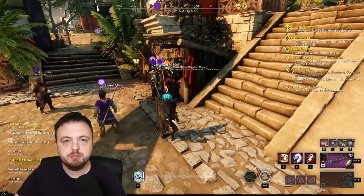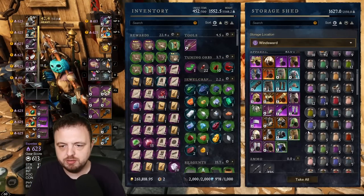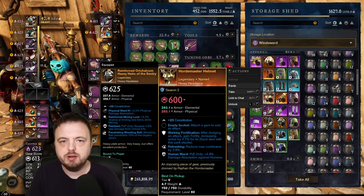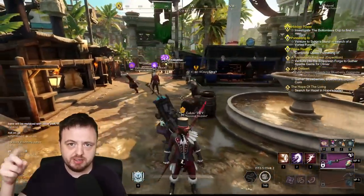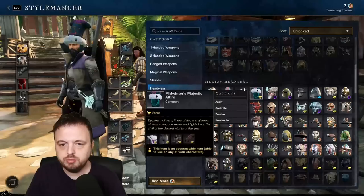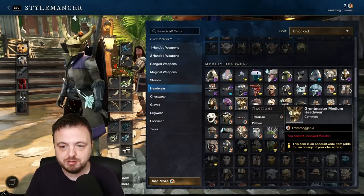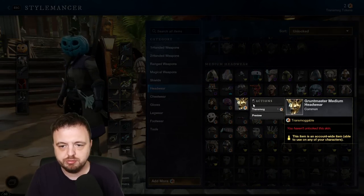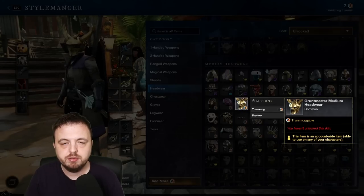If you have the armor piece in your inventory, the appearance will be unlocked, meaning you can then spend a transmog token to turn it into a skin. For example, looking at storage in Windsward — here's a Hardmaster Helmet. Even though it was in storage and not my normal inventory, if I go back to the outfitter, I can see it in the medium section and could spend a token to unlock it. Once unlocked, I can apply and dye it.